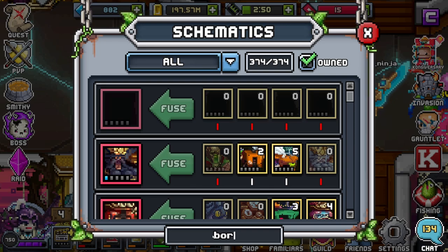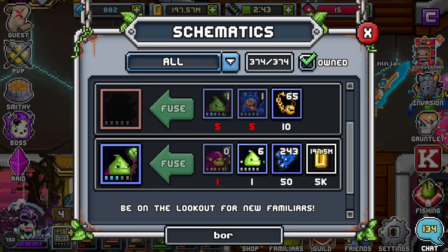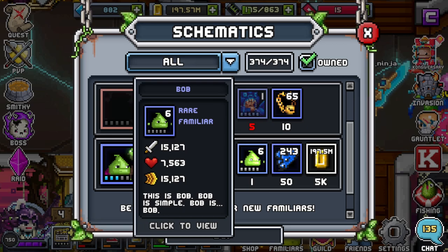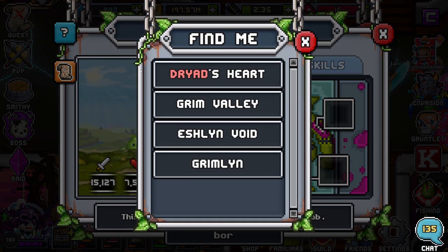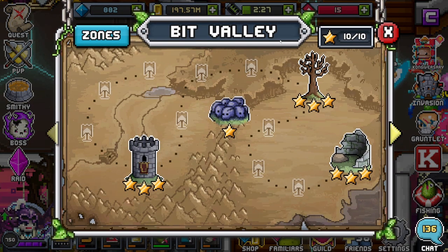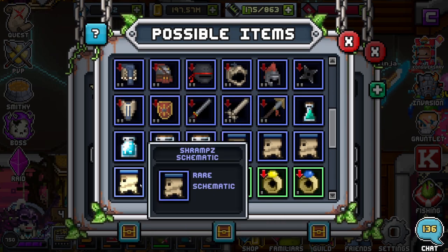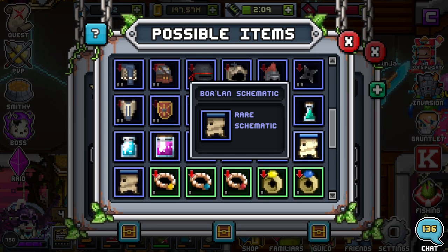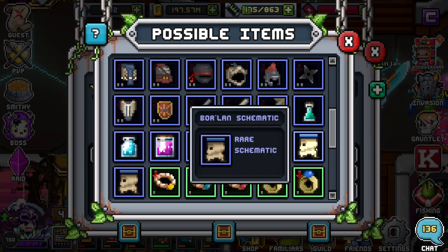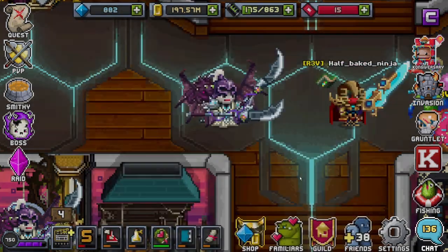It takes two rare familiars to make Borlin. The first is Bob — click on Bob, go to the map on the top left, and you can see it's at Dryad's Heart. One thing I love about Borlin is both familiars you need are in Bit Valley, the first zone. For Bob, it's at the second area, the little tree icon — Dryad's Heart, tier one — and you always want to do heroic. You can also get the Borlin schematic here at this location.